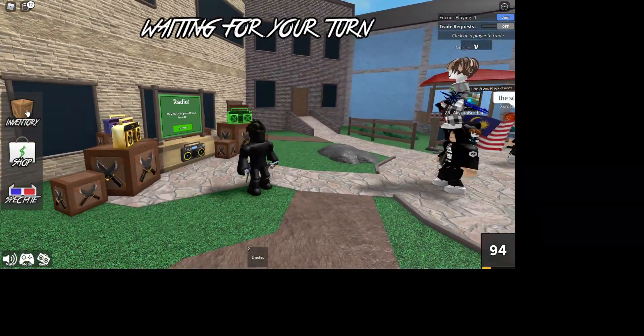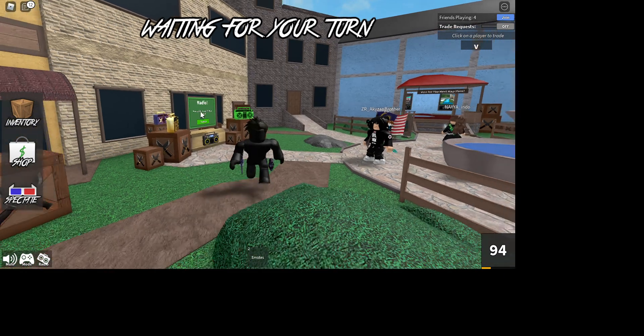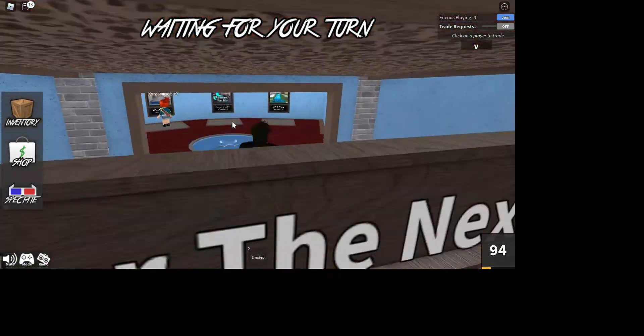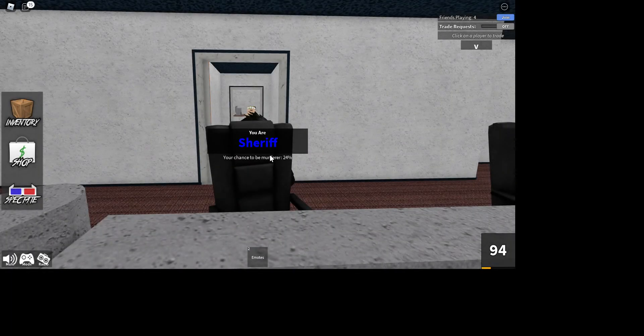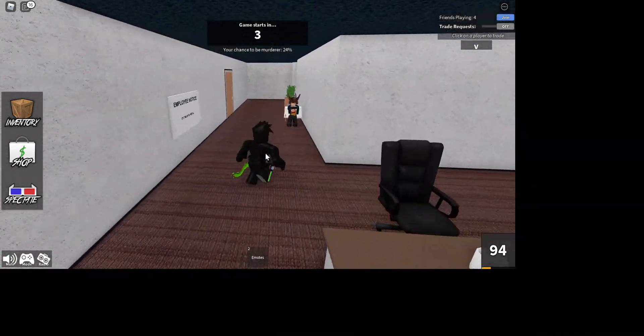Guys, I got myself the Chroma Candle Flame! You're probably wondering what I traded for this. I got myself a Cotton Candy and decided to add it up with a lot of valuable items. What I traded was a Slasher, a Chroma Duck Bringer, Cotton Candy, and a Batwing — I think. I really forgot what I traded because I'm so shocked that I actually got this Chroma.